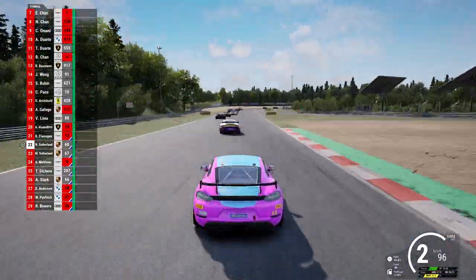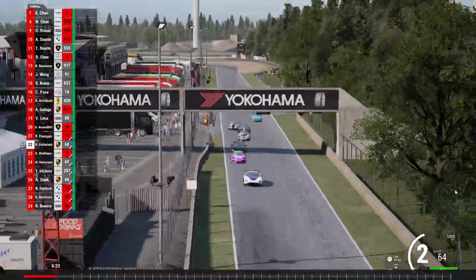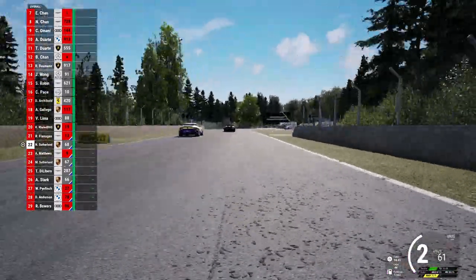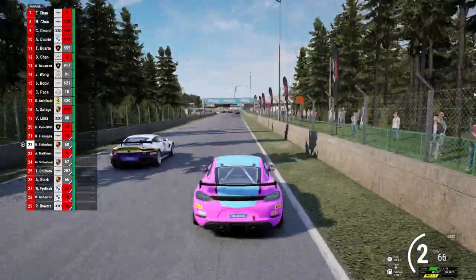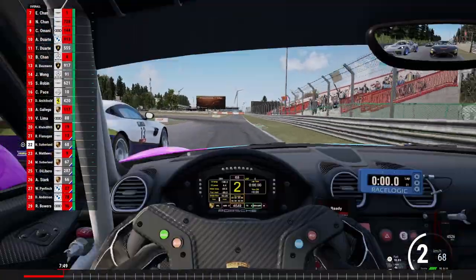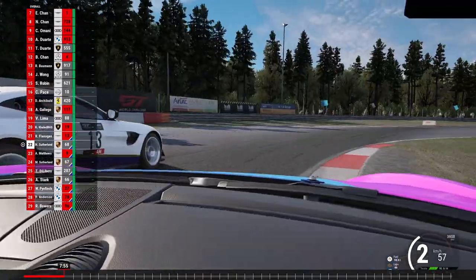Hey everybody, Neil here. Thanks for joining me for my weekly sim racing adventures. This is round one at Zolder. It's a multi-sprint race and a multi-class series as well. The GT3 cars ahead are just a bit faster, have a little bit more downforce compared to the GT4 cars behind, which is the class I'm in. This is split two of two, the slower of the two splits in our league, run by CMS Racing. This is the first full season we've done of multi-class racing, first round, first season.